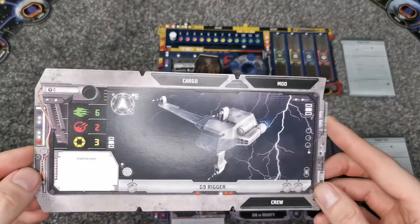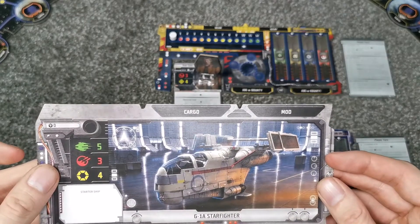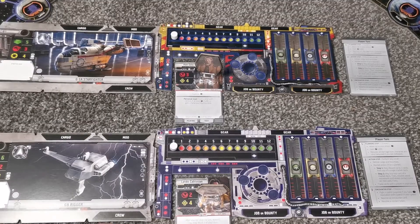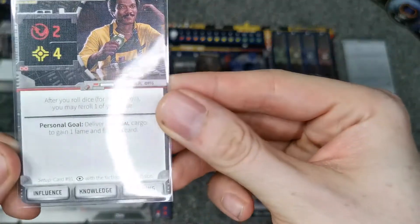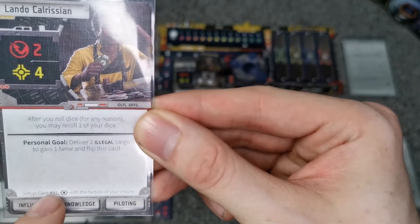Select your starting ship and place this card to the left-hand side of your character sheet. The final phase of selecting your character is to collect your setup card from the data bank deck and follow all instructions on the card and your character card as well.